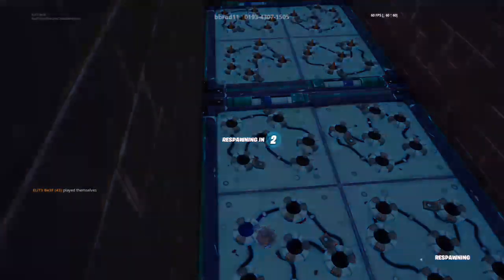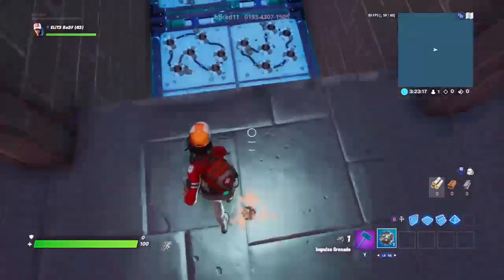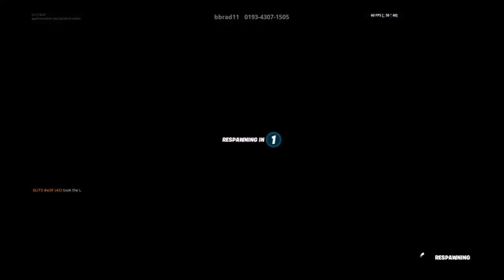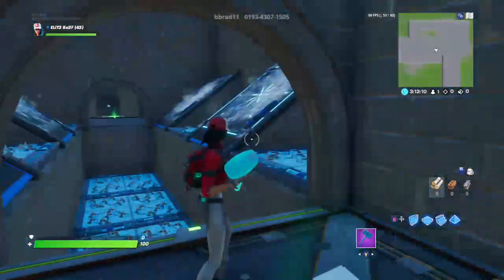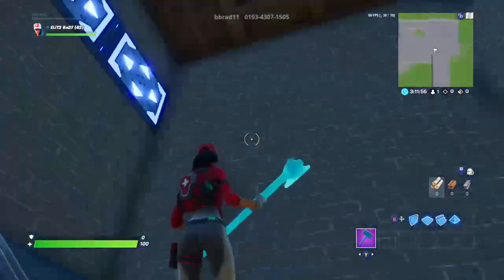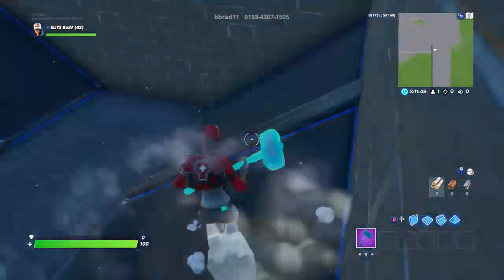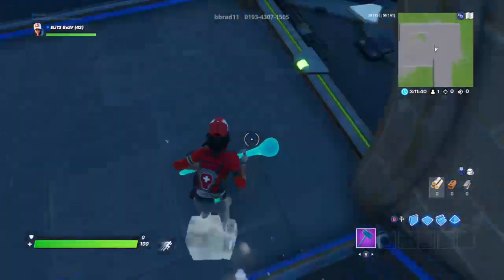Level one looks pretty simple. I need to either land in the middle of the traps — yeah, I'm going to have to do that, that's going to be the way we do it. Oh my god guys, I didn't do it the proper way but that was way too hard, way harder than it should have been. This next level looks even harder — we've got ice.